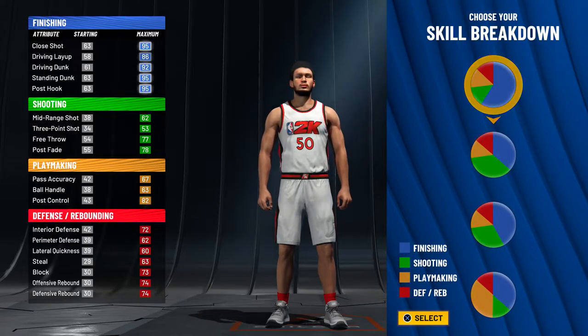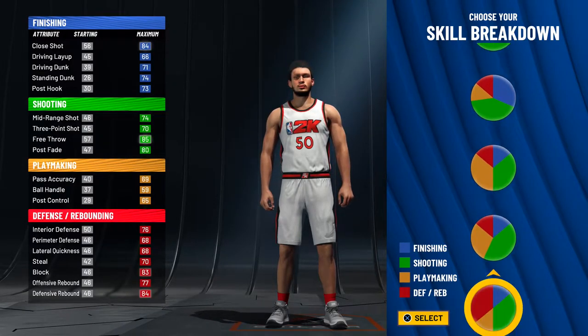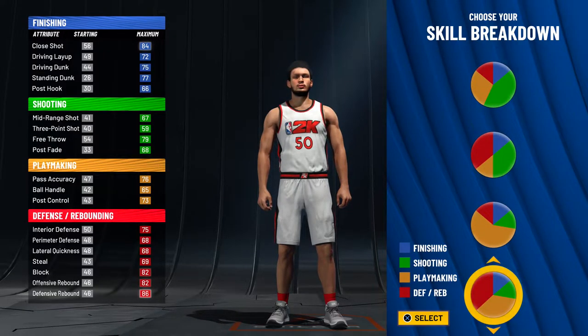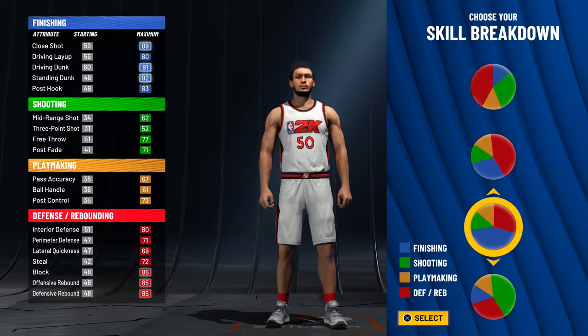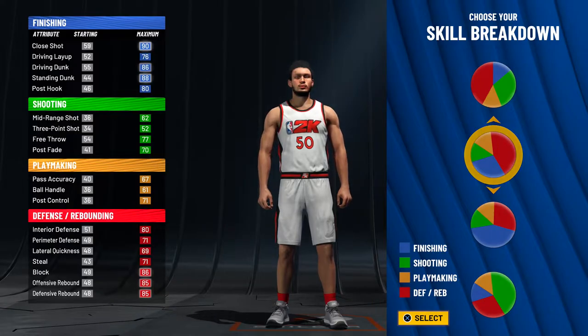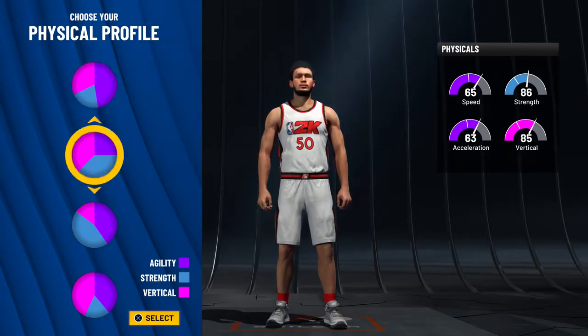The skill breakdown — what I used this year and what my favorite pie chart is — is actually a new pie chart. It is the one that is red and blue but a majority red, right here. This is my favorite pie chart I've used so far this year because you still get contact dunks, you still play really easily, and you still grab boards over a lot of people. I always go with that.